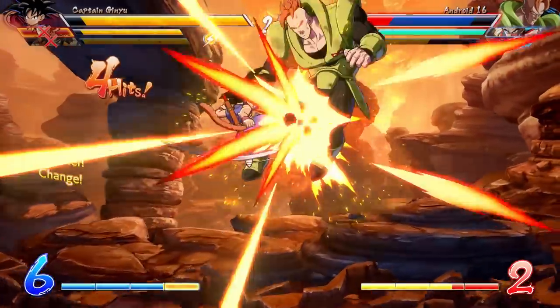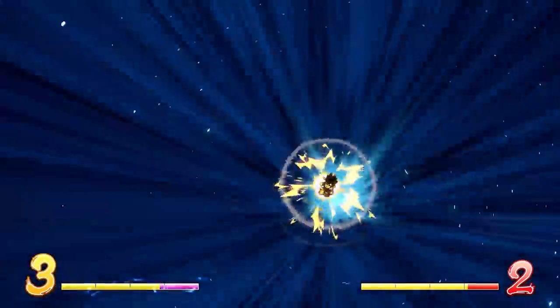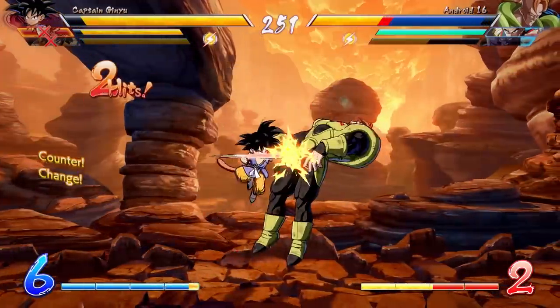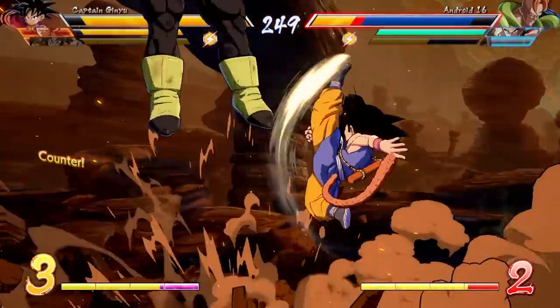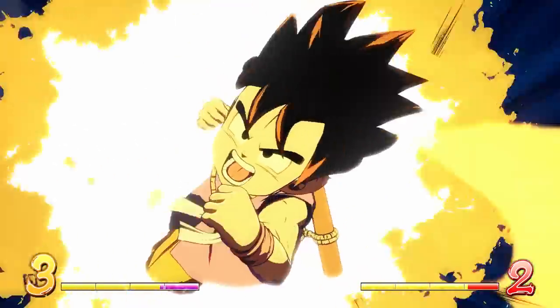Goku also has a normal level three that you can use when a teammate isn't defeated. It resembles when he took down Demon King Piccolo — he launches into the air, punches straight through you, and then decides to finish you off with a beam. I actually kind of like this more than the Super Saiyan 4 one. Don't get me wrong, Dragon Fist is sick, but there's something so simplistic about this that I just can't help but love.